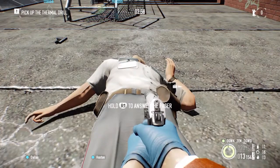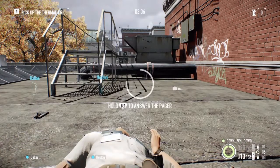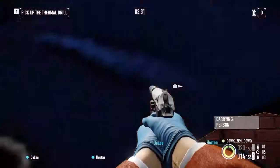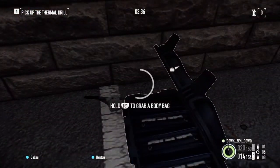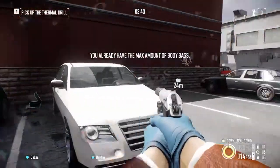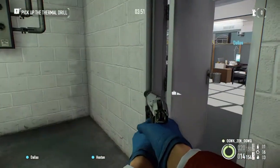One shot — answer the pager, no big deal. We've got the manager to deal with, the security room, and one guard — pretty nice at three minutes at a low level. Go ahead and bag the corpse; I'll just quick dump him in the trash with the other one. Refill my body bags — I can only carry two with my skill point limitations. Just be careful and be mindful of how many body bags you have.